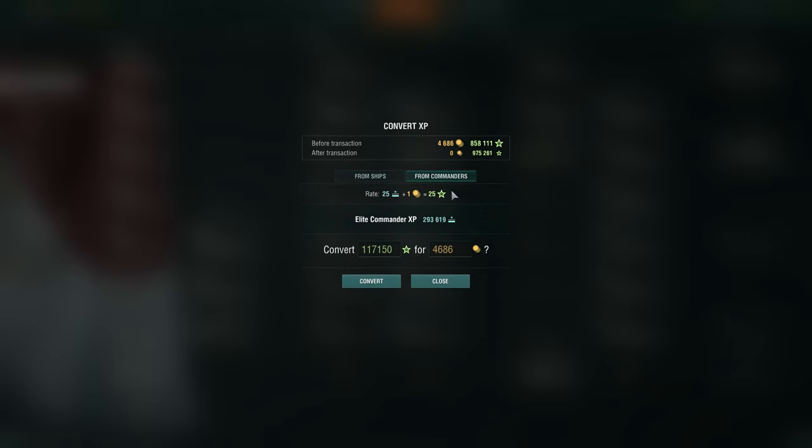On the same topic, we can talk about converting from commander. This is also utilizing converting your elite commander XP. I have a lot of elite commander XP — almost 300,000 currently; I had more but spent a lot over Christmas break. The rate is the same: 25 elite commander XP plus one doubloon gives you 25 free XP.